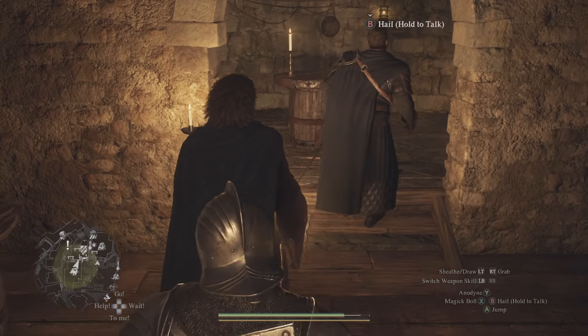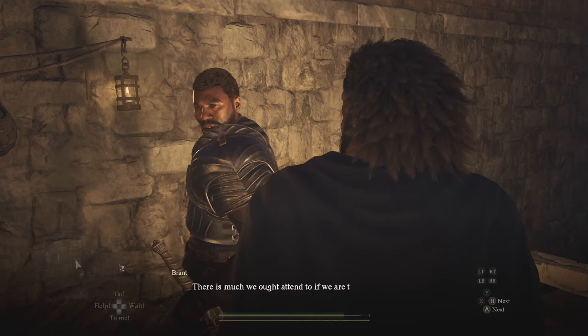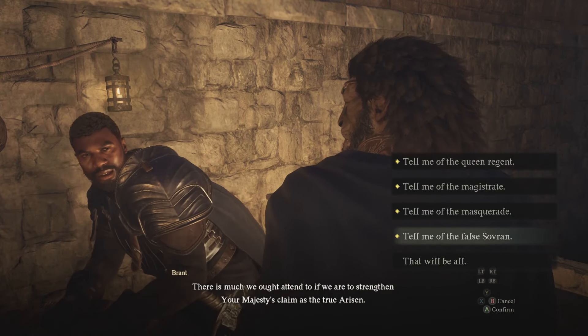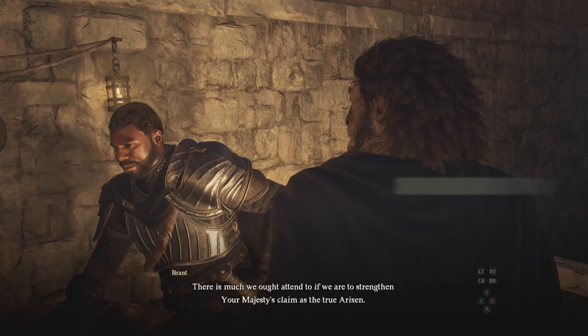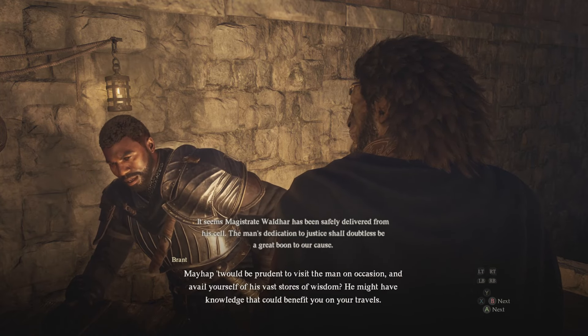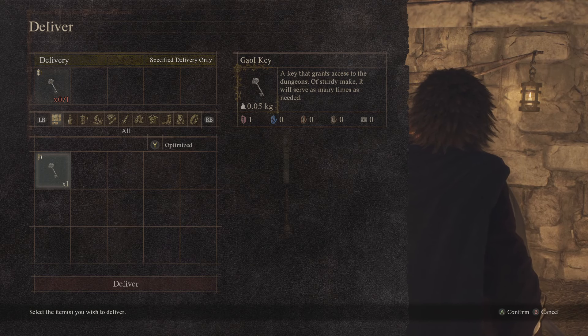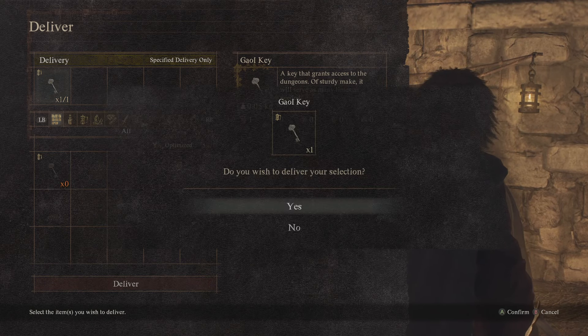That completes the Caged Magistrate quest. You can then return to Brant in the tavern and continue with other quests in the main story. That's exactly how to complete the Caged Magistrate — let me know your thoughts about the quests in this game in the comments. I'll see you in the next one, I hope you enjoyed it and I hope it helps!